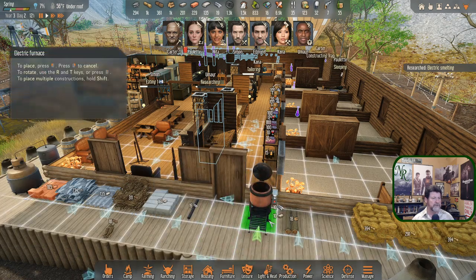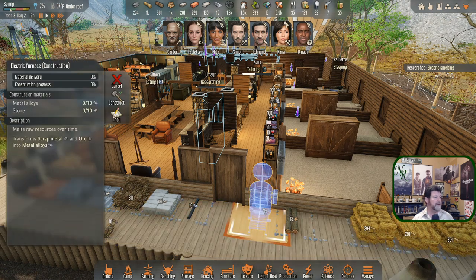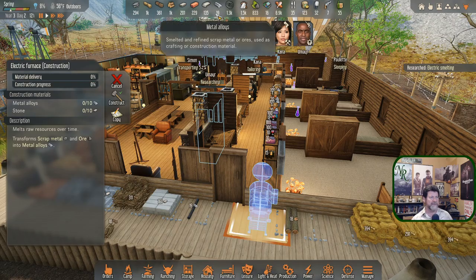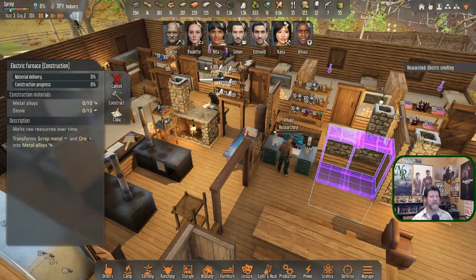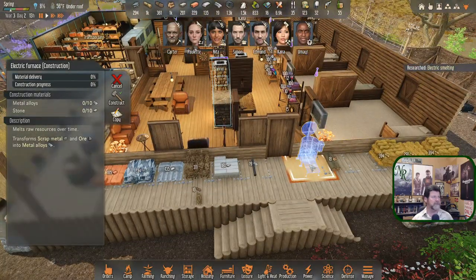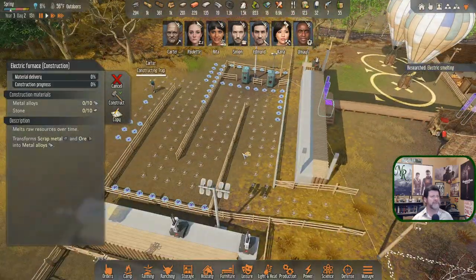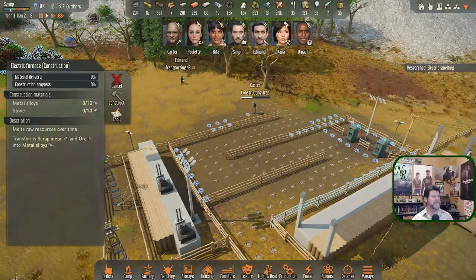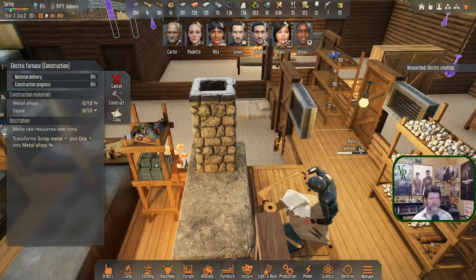Let's get the electric smelter production in here and see how this guy works. We need stone and alloy — we still have 19, I thought we had 27 when we needed 20. So we have enough to give this a test. I keep hearing noises — must be building traps. There we go — Edmund's coming back.